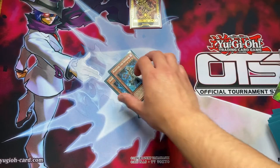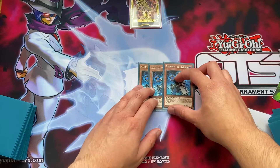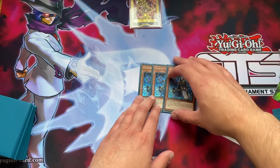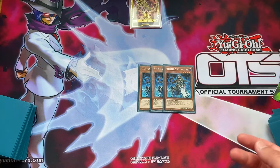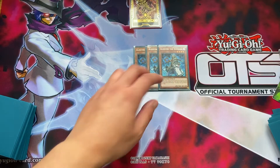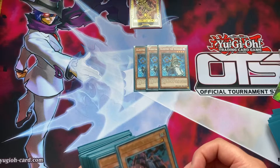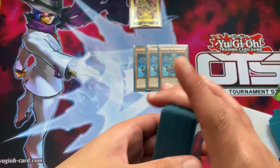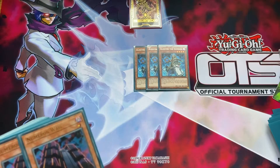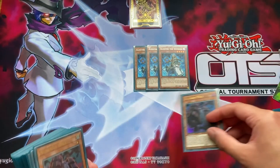I will never stop playing this card. I love any invoked list and unless something really happens to this engine, I don't think I'll ever cut it. You should know Alistair by now - you add Invocation to hand, and you can use Invocation to fusion summon from the extra deck using your opponent's graveyard. Nuts card.